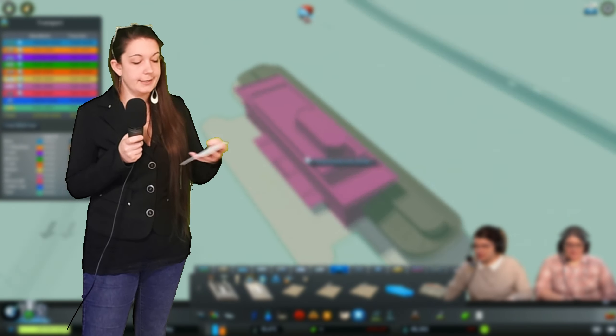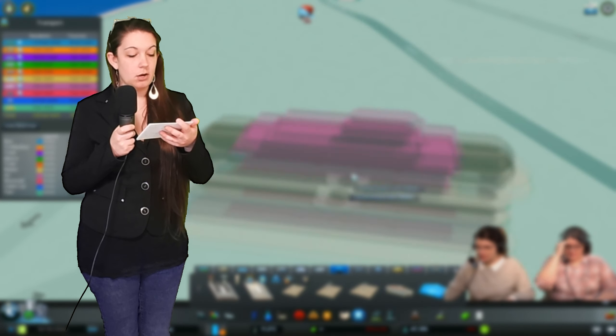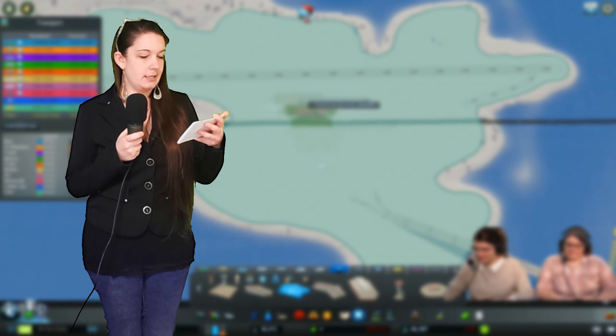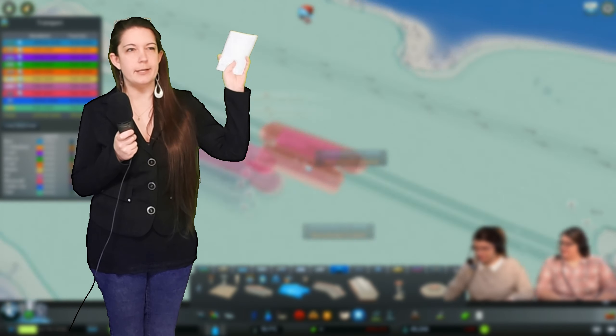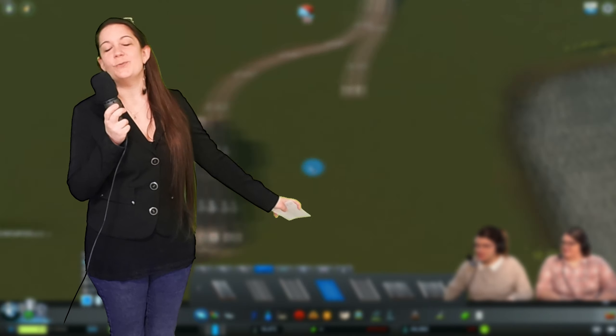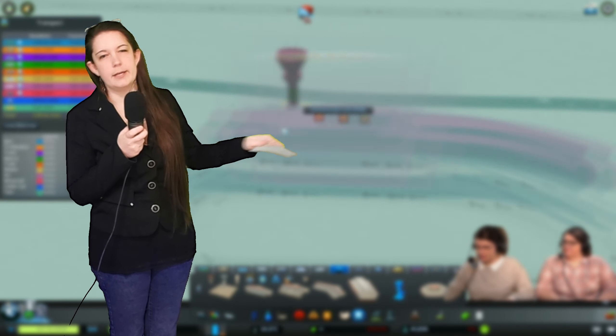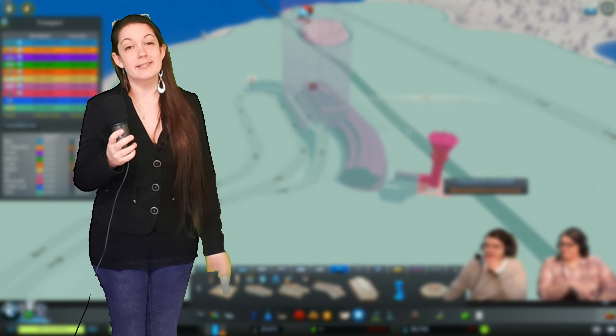You are also able to place down a concourse hub — the one Maddie showed off had a built-in metro connection. Then she placed airplane stands along the terminal network. They came in small, medium, and large, and planes of the corresponding sizes will spawn at those stands. The last thing needed to make the airport functional was to connect the runway to the airplane stands via taxiways. It's worth noting that the taxiways are one-way only, so there will be a little bit of planning needed, and you cannot do an elevated or tunnel taxiway — same thing with the runways. And the airport was now functional.